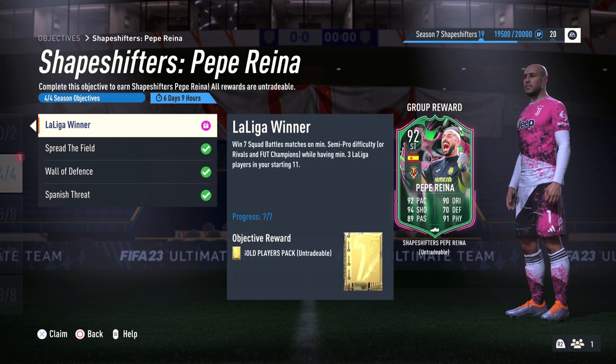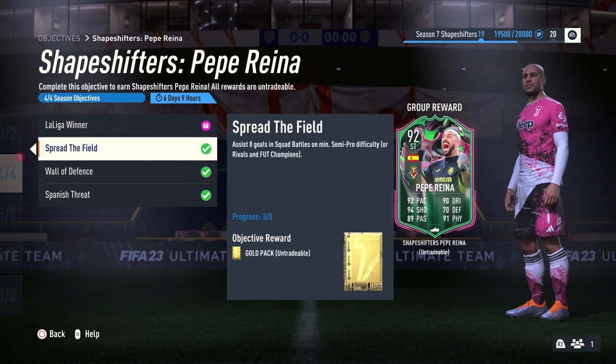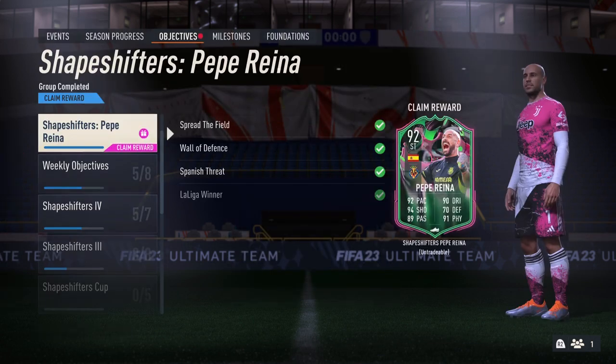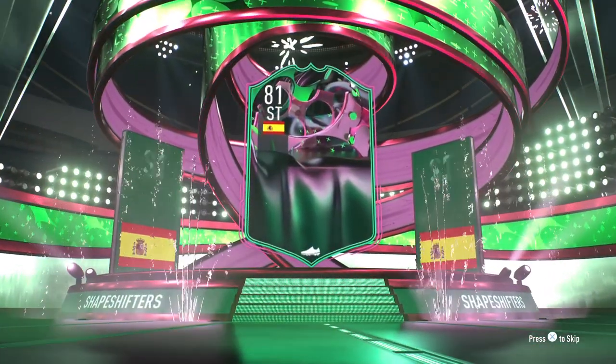We're gonna do this card, see how fun it is and if he is worth it. To get this card you need four things: scoring three separate Squad Battles, Rivals, or Foot Champs with Spanish players and keeping two clean sheets, assisting eight goals, and winning seven with a minimum of three La Liga players. Pretty easy — I had Pedri and End of an Era Sergio Busquets, scored with Pedri a couple times and completed this card pretty easily.